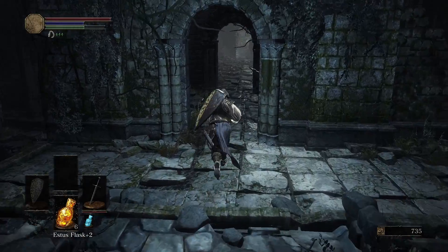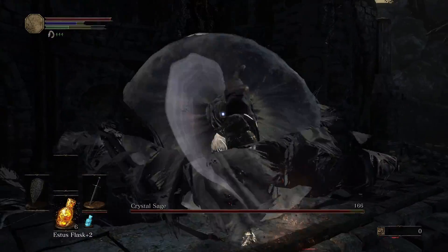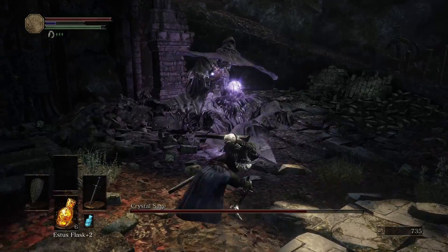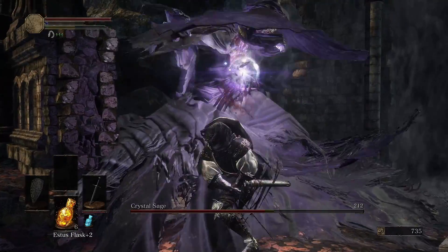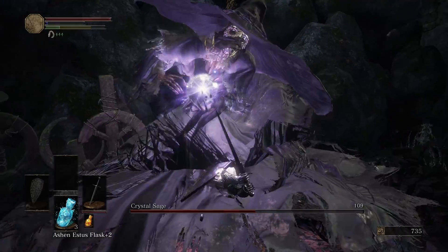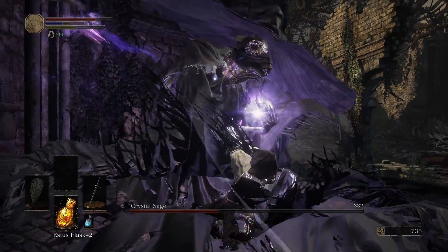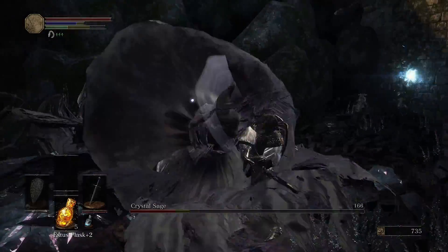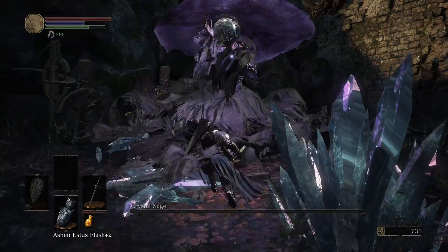We proceed in the other direction and fight the Crystal Sage. Being able to fight it with an actual weapon is refreshing for once. Our attacks are slow and we can be hit pretty hard, but we can stagger him repeatedly if we get the right timing. Now we have enough Ashen Estus flasks to always have focus. We did enough damage to afford ignoring the clones and going straight for the true sage. He was weak to physical damage, so it should be pretty easy.